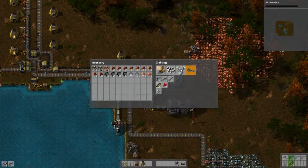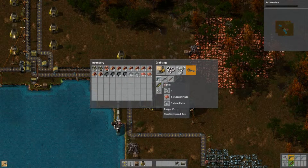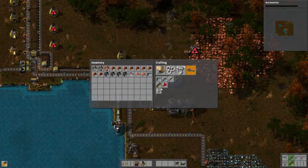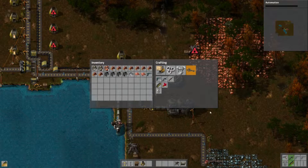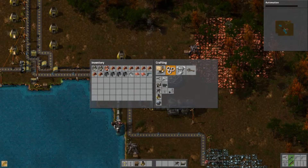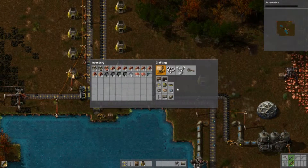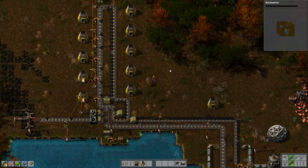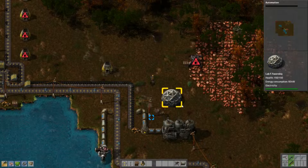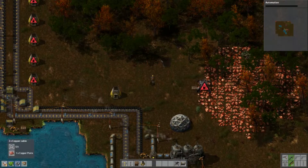Most important: submachine gun. Now what does that run on? I think it runs on regular magazines - yes, it does. I need to craft a bunch of magazines just to get myself ready, for what's inevitably going to happen. Twenty-seven magazines - I think that should be enough for now.